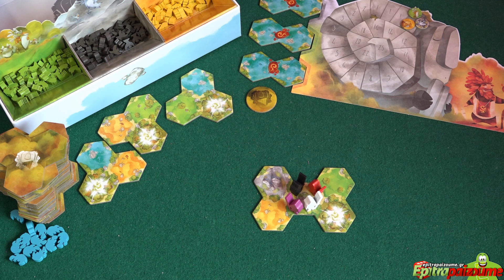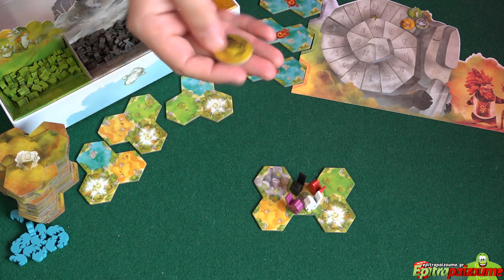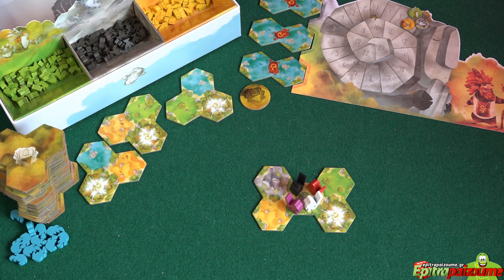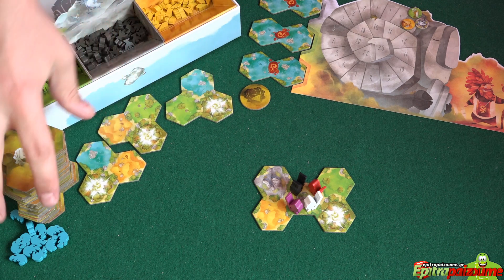The play is very simple. The youngest player starts by getting the player token, and the play goes clockwise. On your turn, you have to do all of the following steps starting with this specific sequence. You start by drafting — selecting one of the three face-up tiles that we have in the market next to our pile.